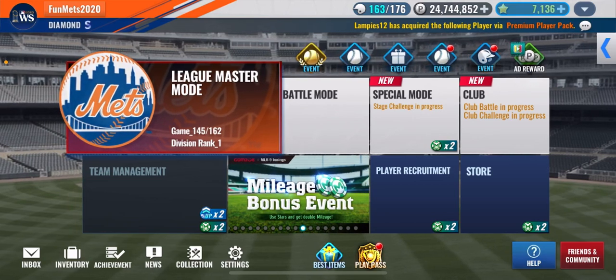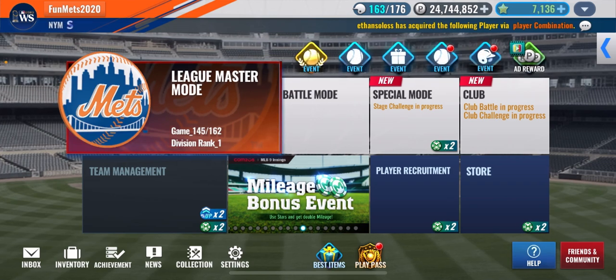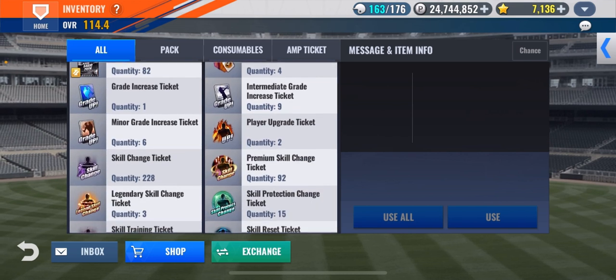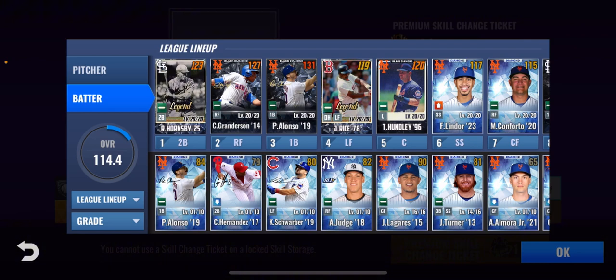Hey guys, welcome to today's video. Today we are going to be doing a legend skill hunting with the player Rogers. Let me just open my inventory - I have 92 premium skill chance tickets, so that should be enough to at least get a few good legend skills on him.